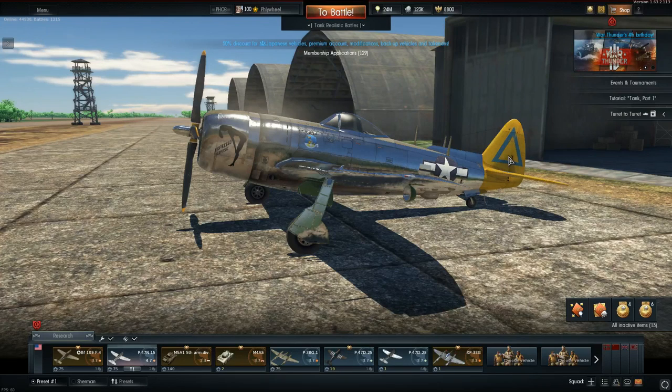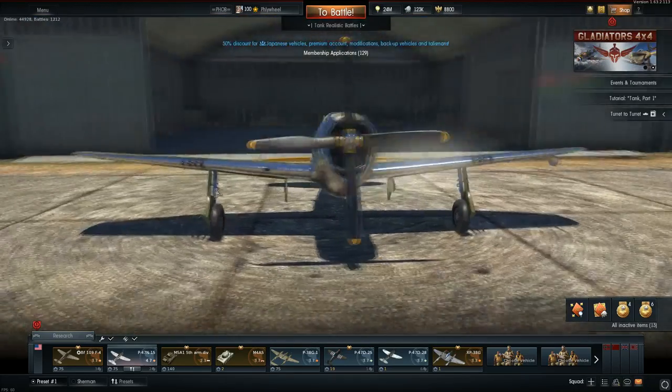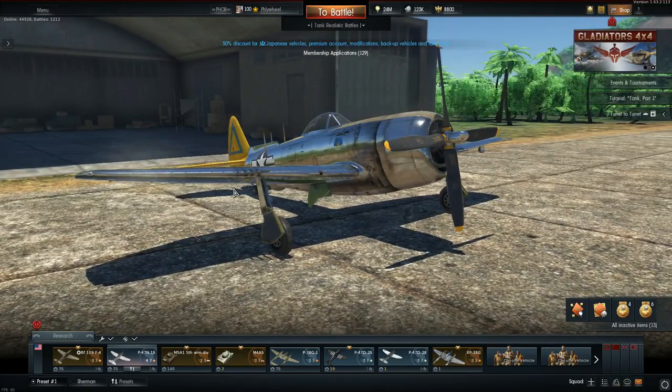Ladies and gentlemen, what is going on? Fly here, welcome back to the channel, welcome back to some more War Thunder. Today we are checking out the P-47 N-15. I've been getting tons of requests ever since this plane was added to check it out at air RB, see how it is, is it worth it - all the questions galore. So I took it out for my first game - I wish I was recording - got three kills just in the first game. This is a pure amazing energy fighter, it's really amusing.